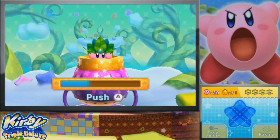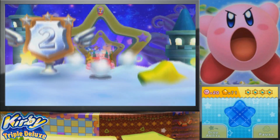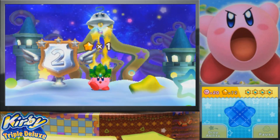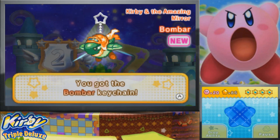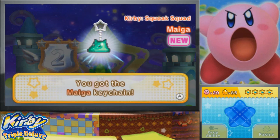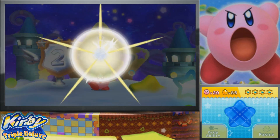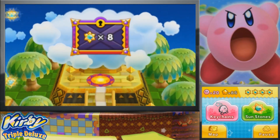And there we go, that's it - that's it for that level. I don't think I actually got the best result here - I think I got a two. Oh well, we tried. So here we got the Bombar keychain, the Myga keychain, Marks from Kirby Superstar, and Hothead from Kirby's Adventure. Haven't gotten any duplicates in a while, which is nice. It's good that they're kind of easing off on those a little bit.